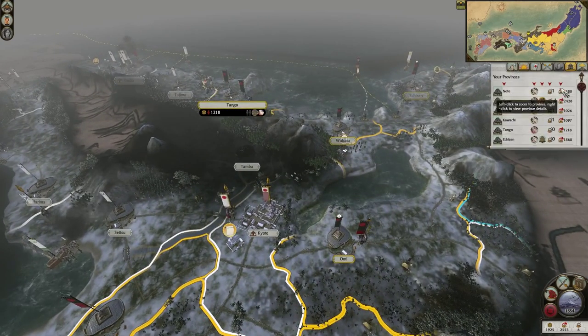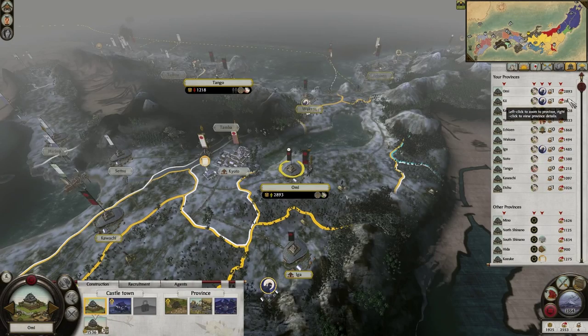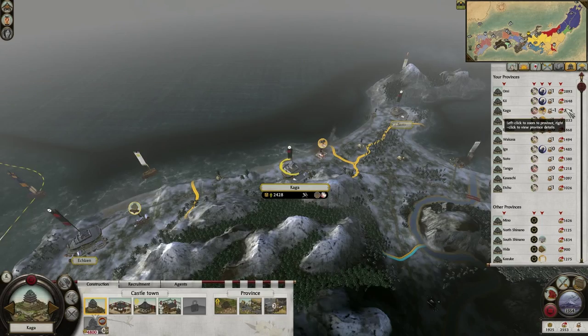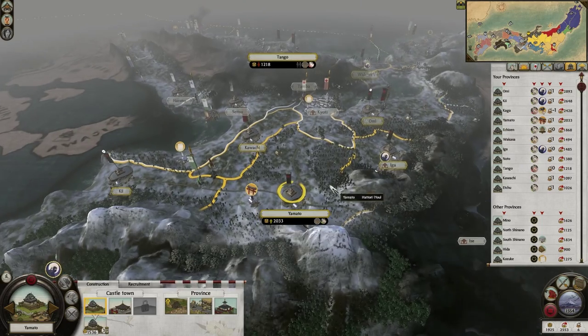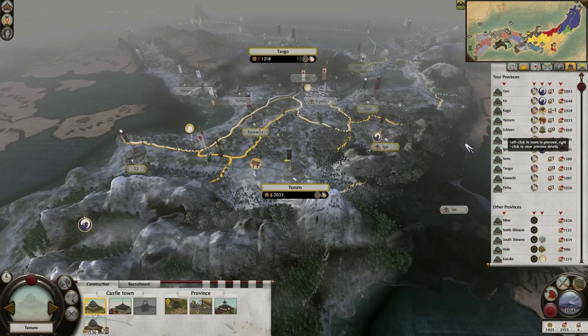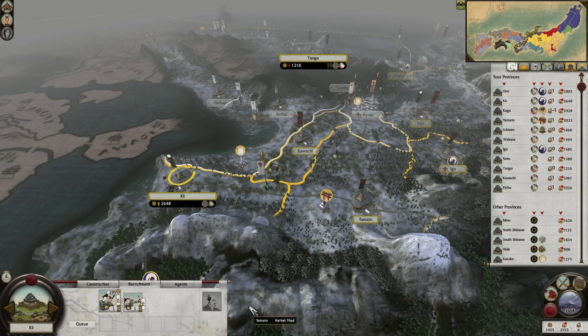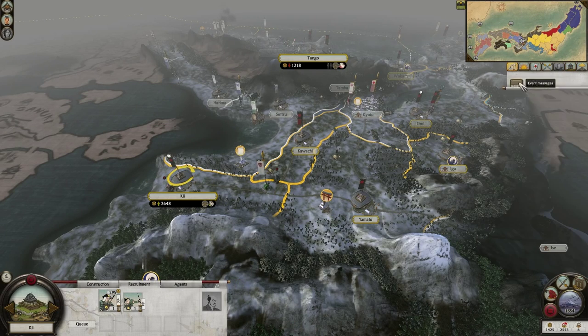So we have Omi with a Matsuke, Ki with a Matsuke, Kaga with a Matsuke — and then Yamato is next on the list of money-making provinces. We can't make one here but we can make one here, so we're going to make a Matsuke here and he's going to go into Yamato next turn.